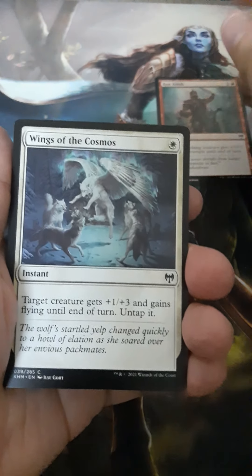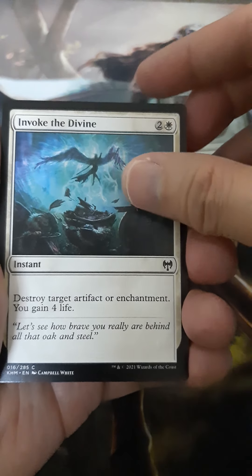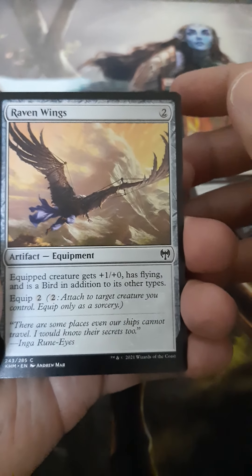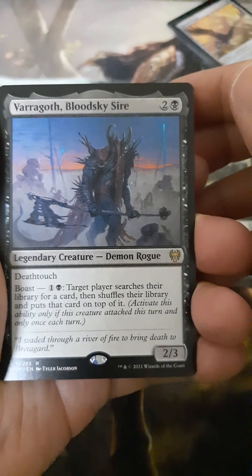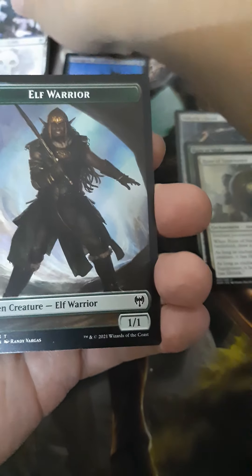We have Run Amok, Wings of the Cosmos, Intruder, Berserker, Broken Wings, Invoke the Divine, Packmate, Url of the Forsaken, Open the Omen, Pass Raven Wings. First uncommon: Valkyrie Sword. Rune of Might, Rune of Sustenance, and a Blood Sky Sire — legendary creature. And a snow-covered Swamp. An Elf token — I'll use this for my EDH deck.